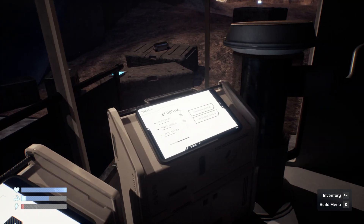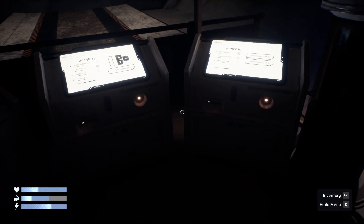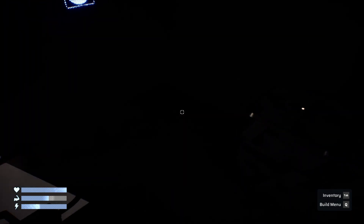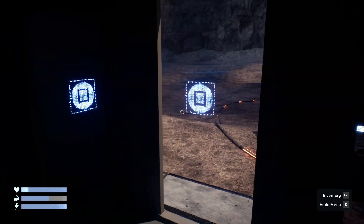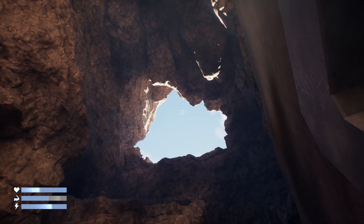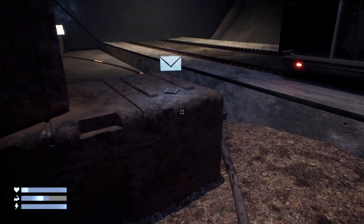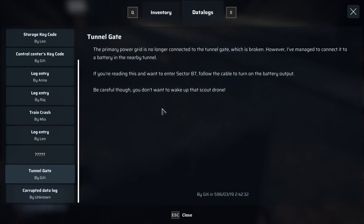Here we go. Use small batteries — use, use. That's four. I'll leave the food for the moment. Let's go out here. Oh, we can see! I wonder if the drone's coming from that end, come down. The prime power grid is no longer connected to the tunnel gate which is broken. However we have managed to connect. This is the same as it was in the last one. Be careful — you don't want to wake up the scout drone.